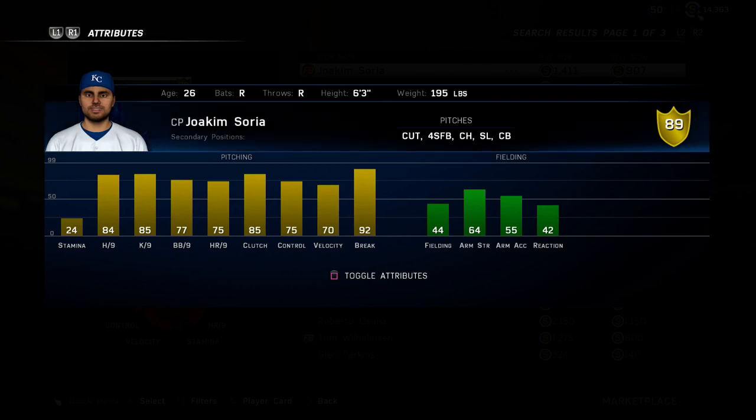Finally we have Joakim Soria. He comes with solid per nines — nothing great — and he comes with five pitches. If any of you have used the live series Soria, you'll know that his curveball is very slow. Although it only has 58 break, it is really slow. He only throws 92, 93 — pretty similar to the Gregerson, he doesn't throw very hard. But this would be a good budget reliever for you guys to get. I think these are solid cards to be honest.